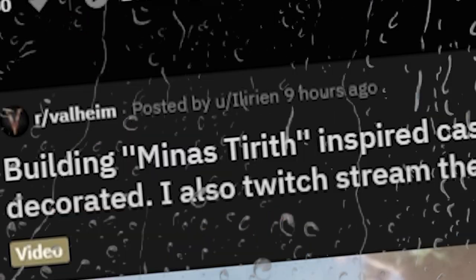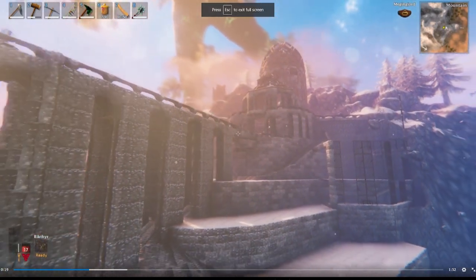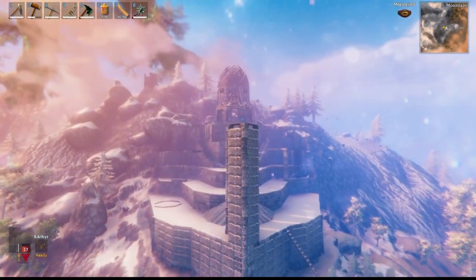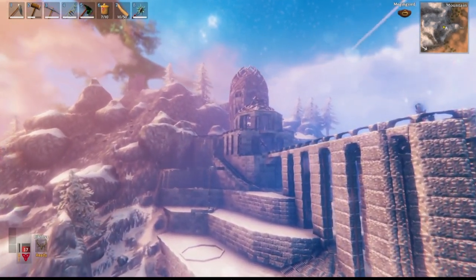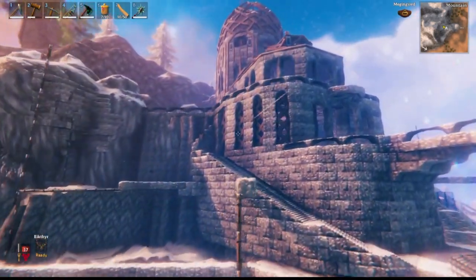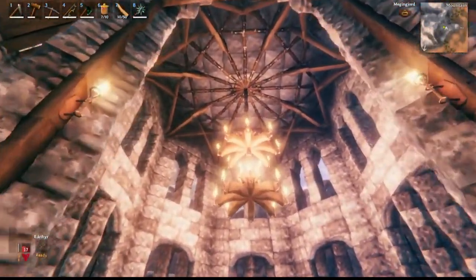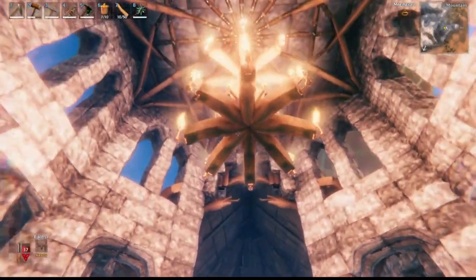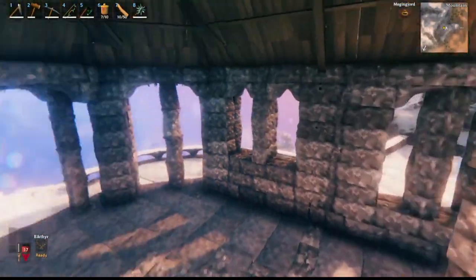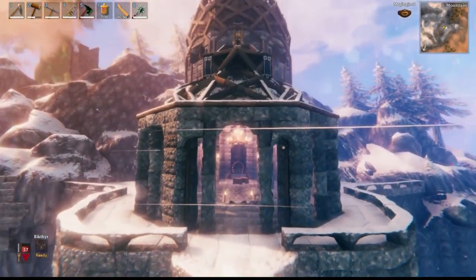Coming in at number two, we have a Minas Tirith inspired castle posted by user Hillarine. I'm amazed by the stonework and the level of detail — I can't imagine how long this took. It looks almost like a grand cathedral with beautiful arched window ways, arches above the staircase, and a beautiful chandelier structure. This feels more like a proper knight medieval game than a Viking game, but I don't mind that at all.